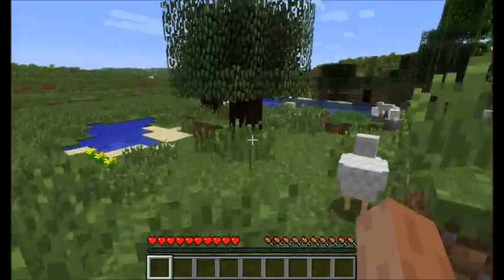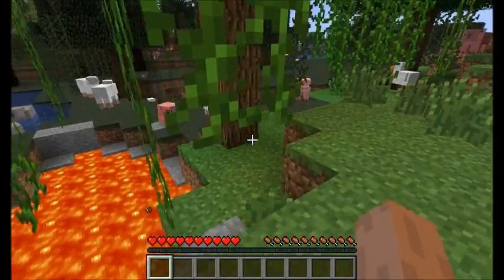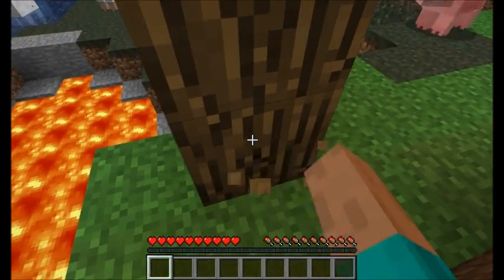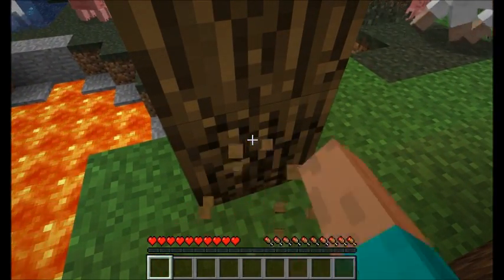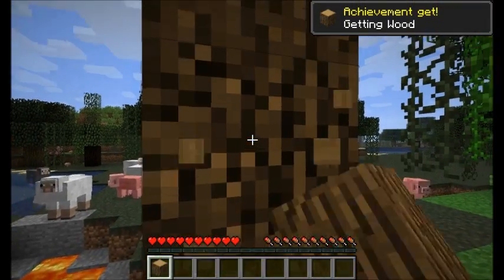Let's start off like we start every game. Dude, I spawned right next to a lava lake? Are you serious? Awesome. I'm pretty sure this is probably the best spawn ever. Hey, I've got wood — punching wood. Can't beat that.